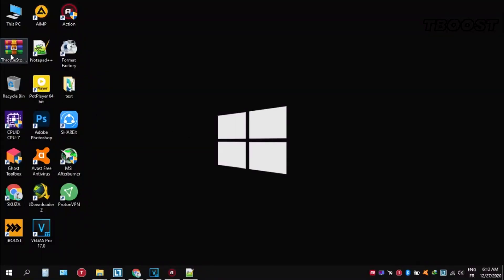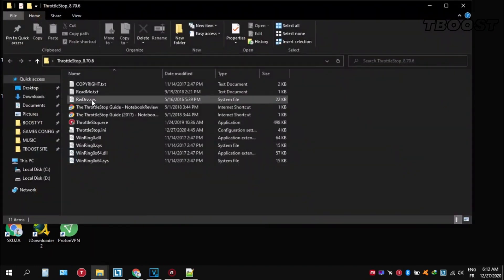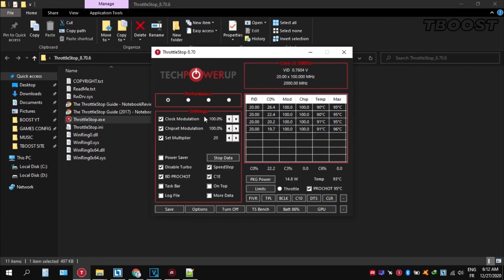Here are some extra tips to make this game run even better. If your PC is overheating, try undervolting it. To do this, download Throttle Stop, extract it wherever you want, go inside the folder and open ThrottleStop.exe.